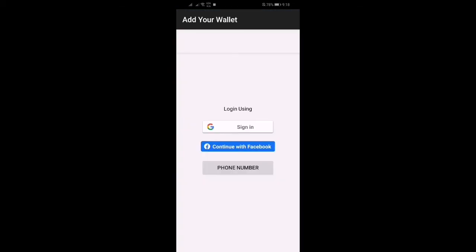Click on Wallet, and then you have to sign in. To sign in, click on Sign In with Google. You must have a Coinbase account — sign in with the account that has the Coinbase account. Let me sign in.